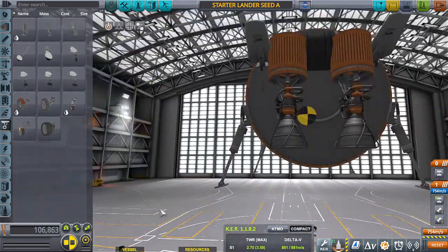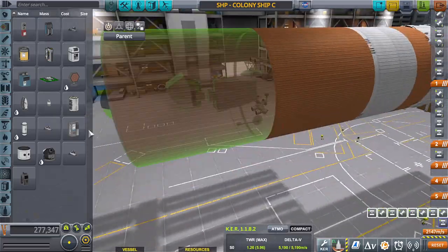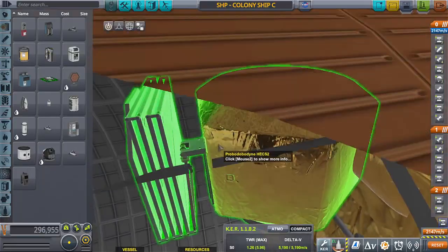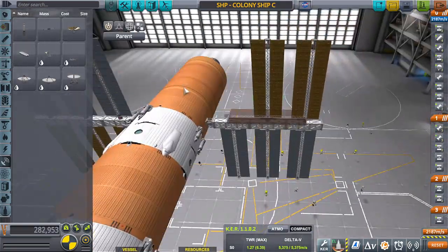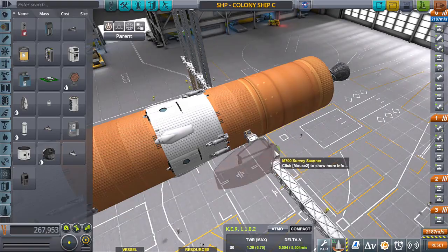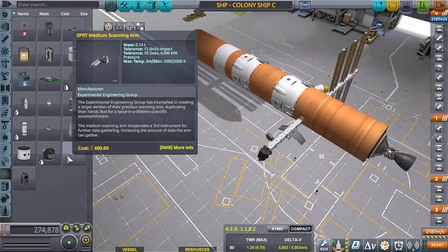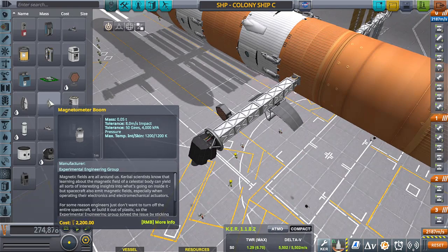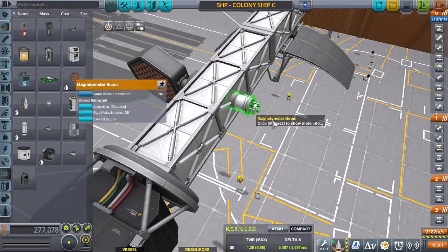I took away some of the satellites and integrated their systems into the colony ship itself, which will make it cheaper, easier, and quicker to build. The idea is that Karbin is about to get destroyed, so they build a ton of these colony ships and launch them. Because of the chaos, plenty of them try to make it to Jool, Dres, Duna, and places of that nature.